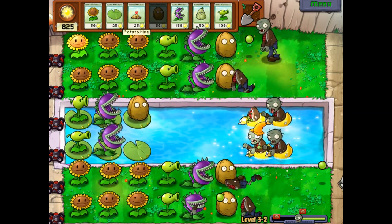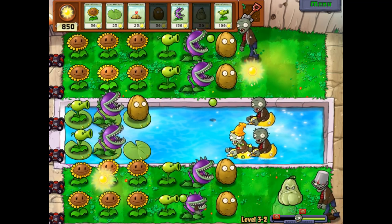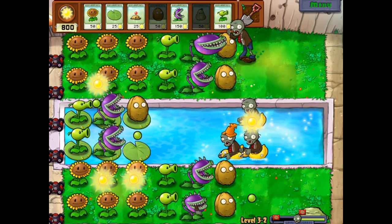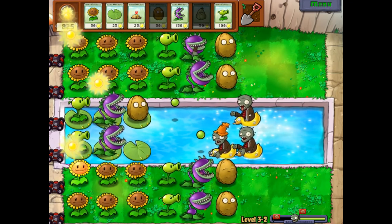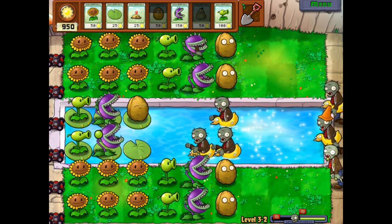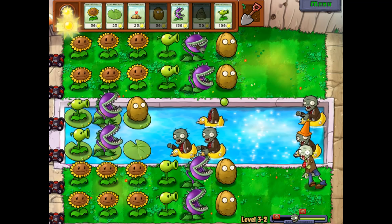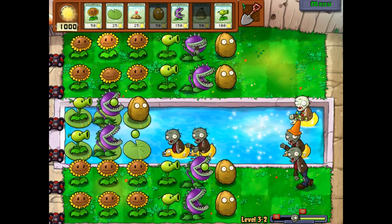Maybe I should have had extra Peashooters down in the water. We'll use the squash against this guy — he's like 'hmm?' and boom. I love how he makes a little 'what is that? I don't like it.' Goodbye. The squash is another plant that makes appearances in other PVZ games — in PVZ 2, and in Garden Warfare. In Garden Warfare 2, he's actually a boss you can take on as zombies.